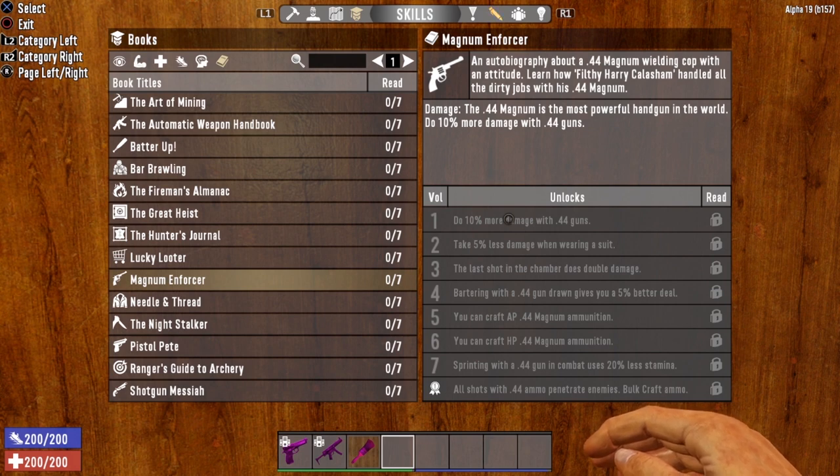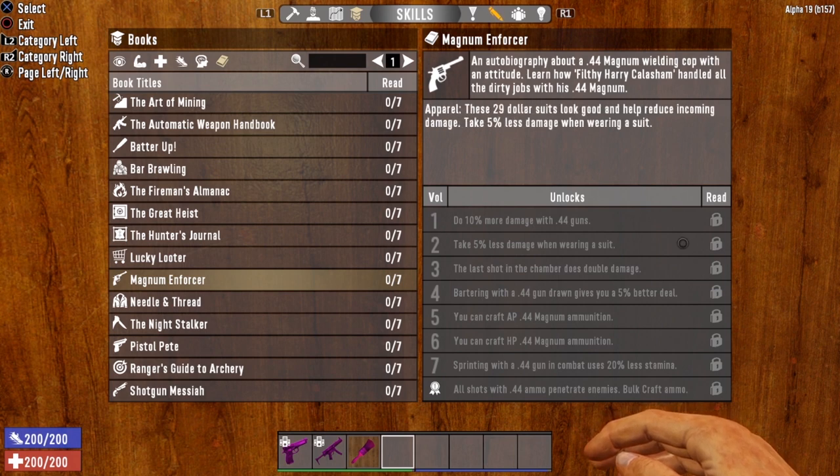Not just the .44 Magnum, but the Desert Vulture as well. We're going to test that and see, but I'm pretty sure it does. Volume 1 is damage — 10% more damage. Volume 2 is apparel: these suits help reduce incoming damage, take 5% less damage when wearing a suit. Kind of a crappy book because who wears a suit in the apocalypse?